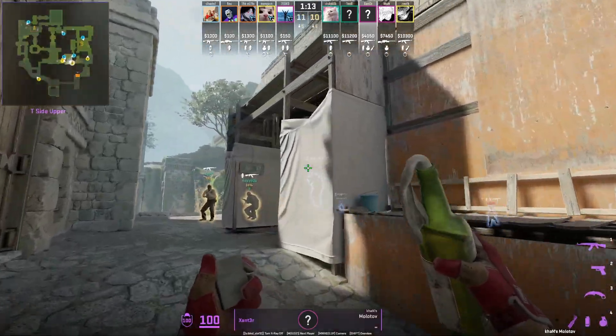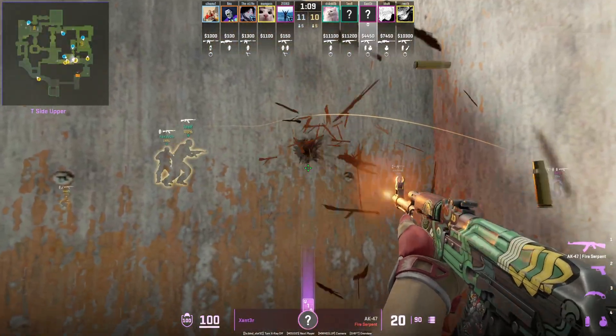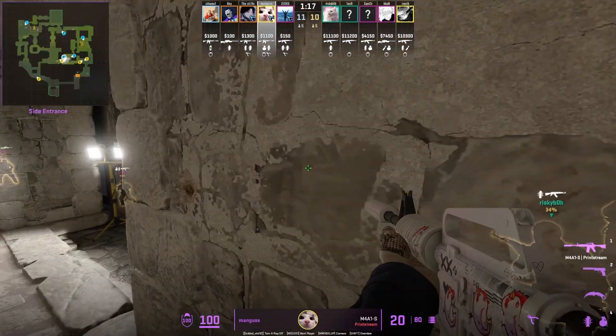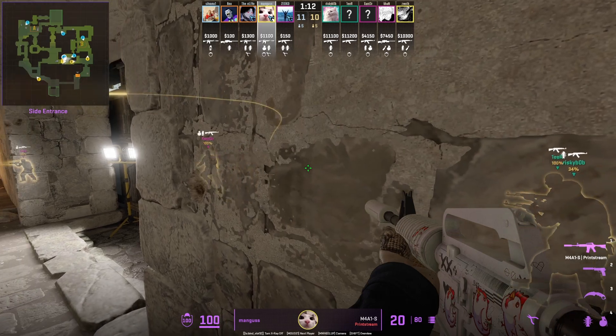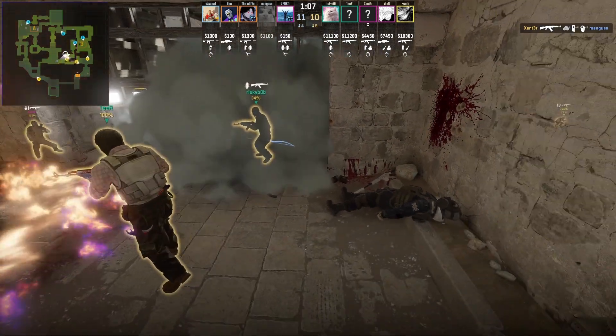Xander shows a genius way to take cave control: first molotov off the right side of cave, then set up to wall bang anyone holding the left side cubby. The molotov only reaches the right side, so CTs inside the cheetah area can only play on the left — and this wall bang takes care of that position.